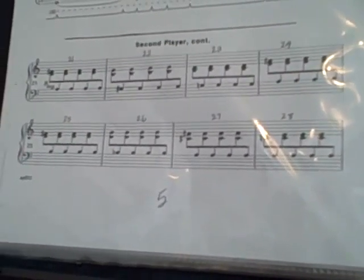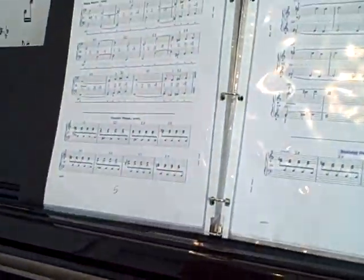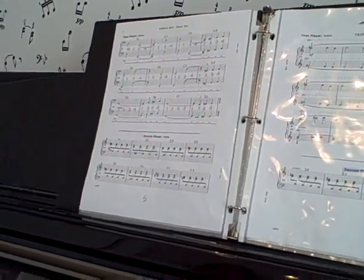Here we have Max, and we are going to be practicing the passage of these bottom two lines. He's playing triple dip. He's the middle player. And the game we're going to play to practice this passage is called The Towers of Mozart.